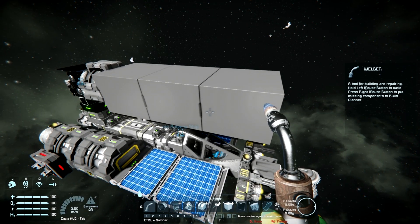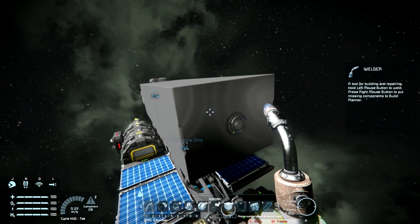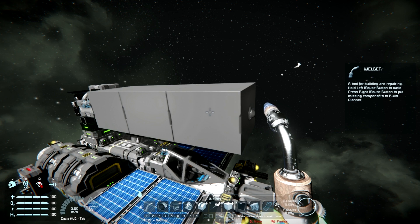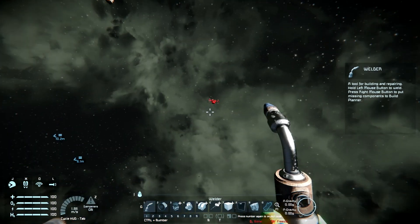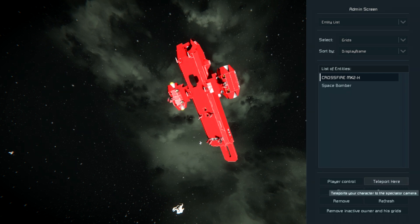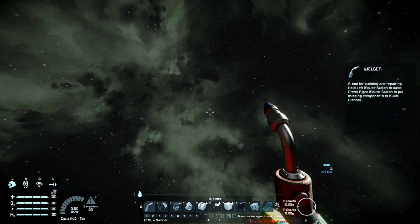These missiles do get chewed up and knocked off course pretty easily by missile turrets, so be aware of that. I'll get into the cross-design in another video — this one is primarily meant as a penetrator. As a bonus, let's do one more test.